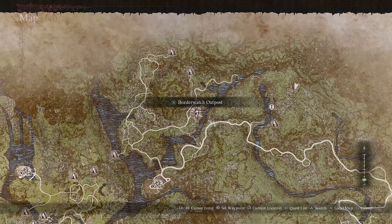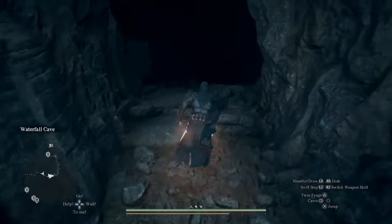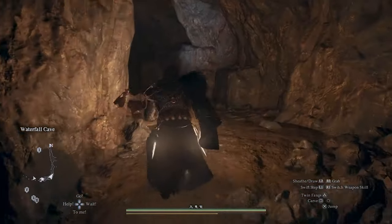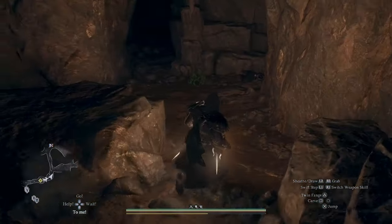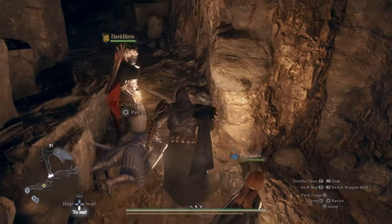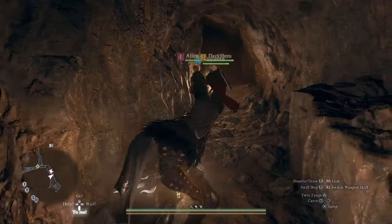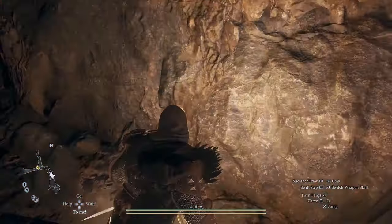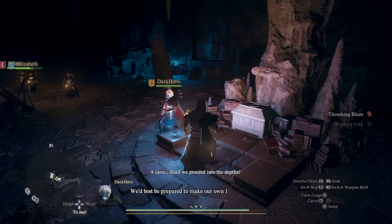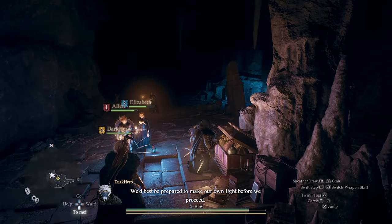I realized I left the cave without getting to the end of it, and I think there might be a couple of new enemies we didn't find. So we're going back. Looks like one of those NPCs actually died — not going to waste the wake stone on them. I had time to set up camp, change my pawns and change my vocation. I think we should see something new around here — if I'm not mistaken, a lich is going to show up.